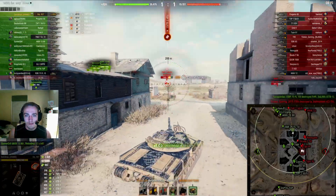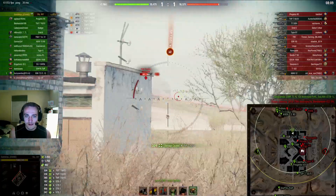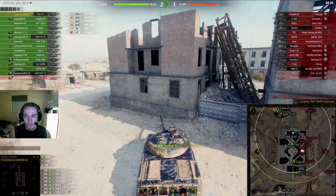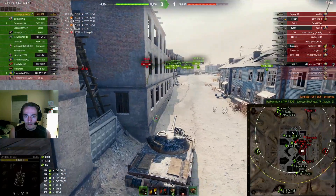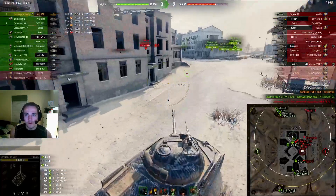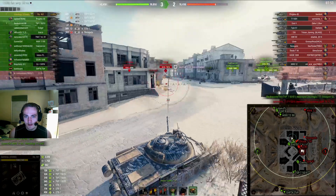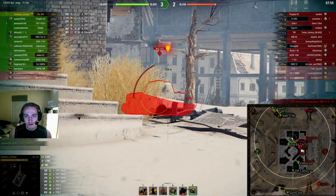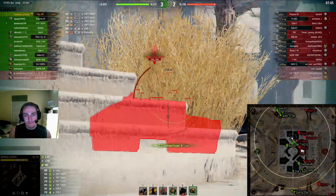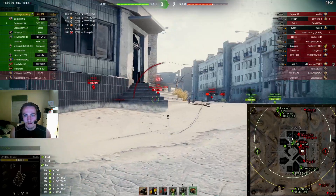I think my team's going to kill the STB so I don't bother shooting him and I go for the TVP instead. Thankfully he doesn't pen me at all. Now they're committing around the corner a bit, looking for the T&H. So I kind of slow-poke this corner because I realized they might be flanking around here. I spot the Löwe — that was a bad shot, I kind of rushed that.